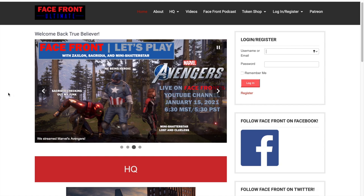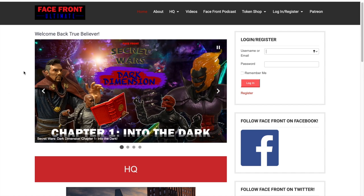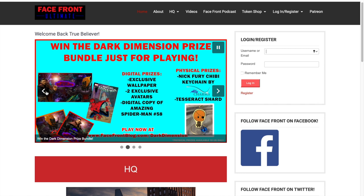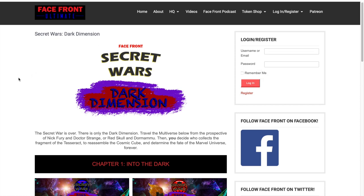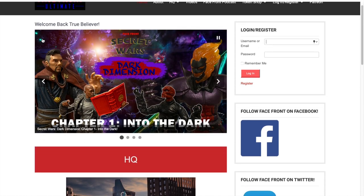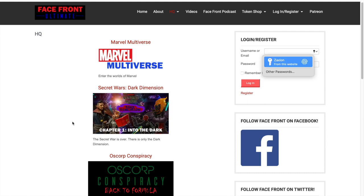I'm on facefrontblog.com, the homepage of my website. There's a slider with a link that goes straight to the Dark Dimension — if you click on that it'll take you to the Dark Dimension homepage. If you also want to get there, you can go to HQ. You can click either HQ or the picture of Avengers Tower, and right here: Secret Wars Dark Dimension.